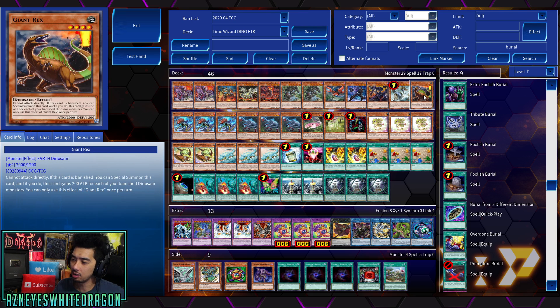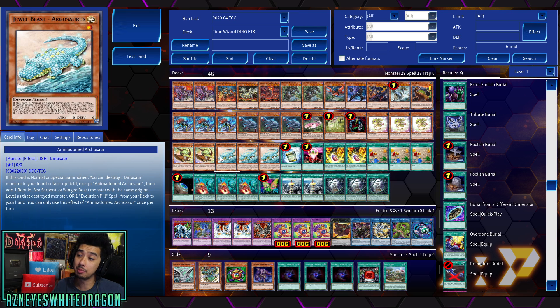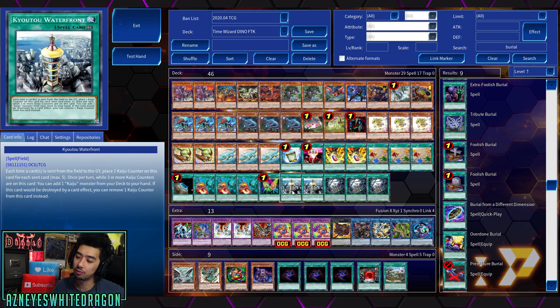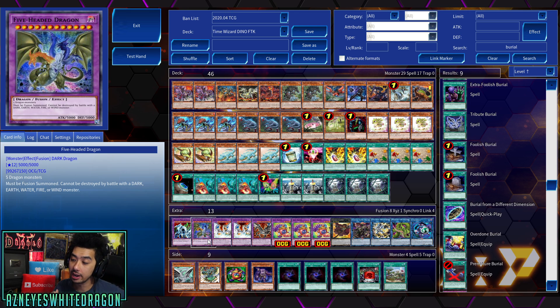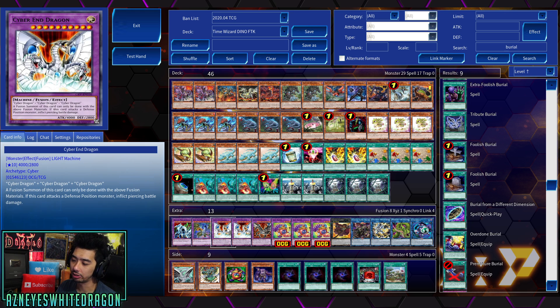The warrior deck pulls it off more consistently. The dinosaur variant can still pull it off — at the end of the day you're throwing kaijus and dinosaurs, so the deck can function and stand alone without needing the FTK, although you'd probably need to fix up the Extra Deck. There are multiple Time Maguses in the Extra Deck because I was originally thinking about adding Extravagance for extra draw power. You can't really play Pot of Desires unless you want to risk banishing Instant Fusion — so don't play Pot of Desires here. We're still in testing phases for Time Magus. This dinosaur variant doesn't need those extra cards since it's not the Cyber Stein variant.